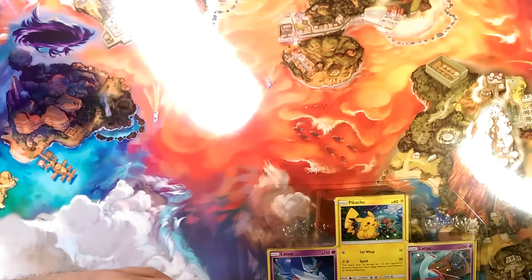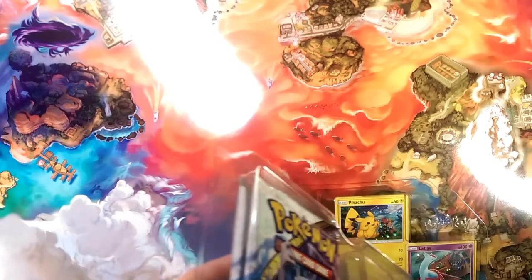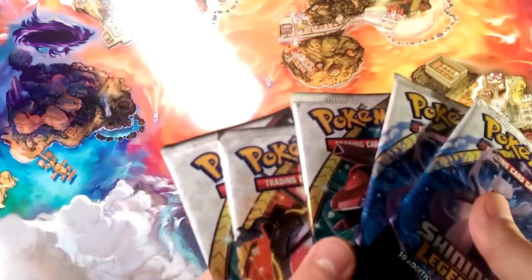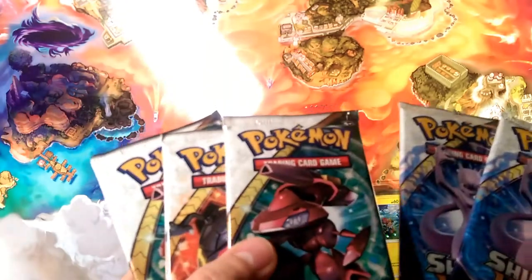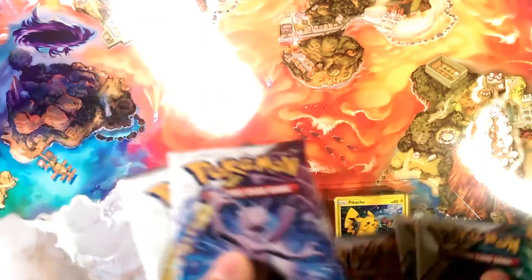We get five booster packs — looks like three and two. This one actually does not come with a code card. We got almost one of each: two Genesect, two Mewtwo, and a Rayquaza, so Rayquaza will probably be our lucky pack pick — we'll definitely open that one last.